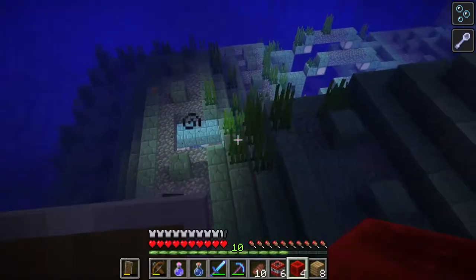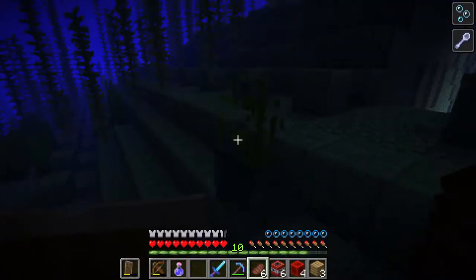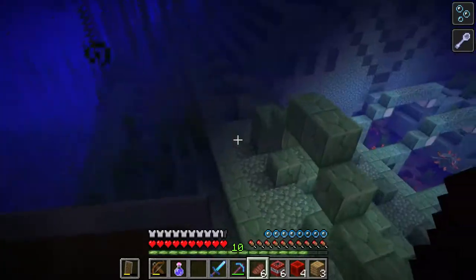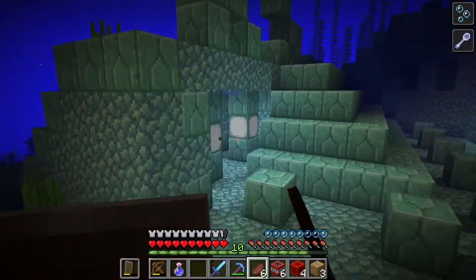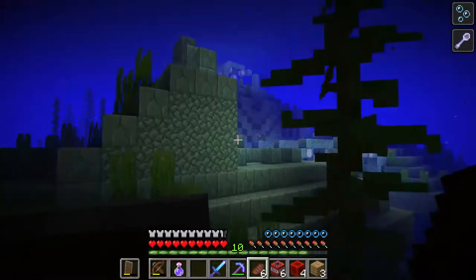Now I can get to the elder guardian area — there are a bunch of guardians. I killed that one. The second elder guardian was really difficult to take out. Right now I've just discovered this area that generated in a really bizarre way — look at this, it's weird how it generated.